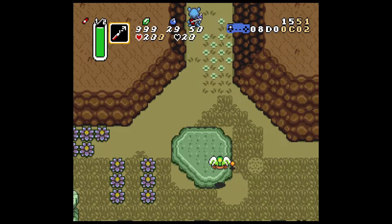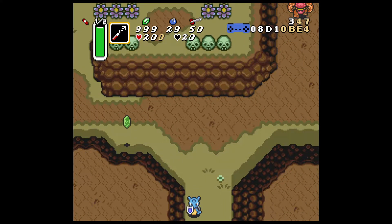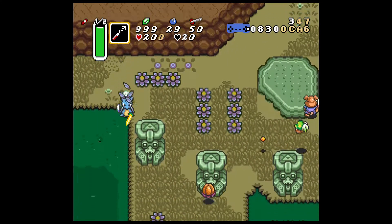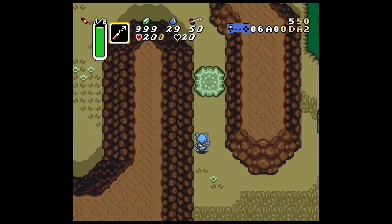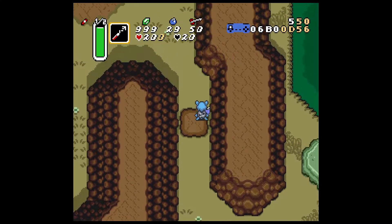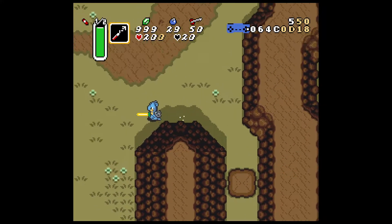One is you go upwards and around — you're probably going to have to deal with this enemy right here. The other route is to go left screen instead of going up. You go into this screen, and then you'll need to pick up this boulder here. This route only works if you have the Power Glove. You don't need the Titan's Mitts to pick up this boulder, even though it's 2x2. You just need the Power Glove.